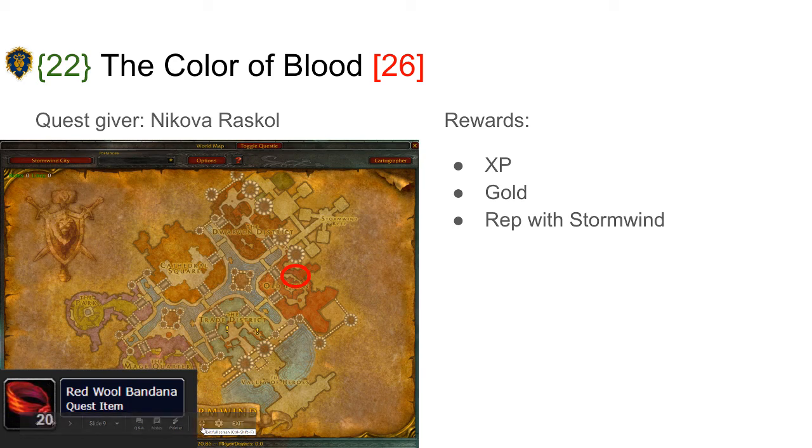Stockades is actually a very good instance to boost low-level characters. If you have a level 60 character and want to provide some extra XP to a group of friends, go in with something that can AOE well — like a mage — and you can basically pull the entire instance in one pull and nuke it down. I think that's about half a level per run, so it's quite common that alliance do this to help out their friends in the early 20s and up to level 30. It's quite easy to just go in and do a run while your level 60 friend is waiting for something else. I highly recommend that for alts and for friends to help each other out, because it's a significant XP bonus if you do a few runs.